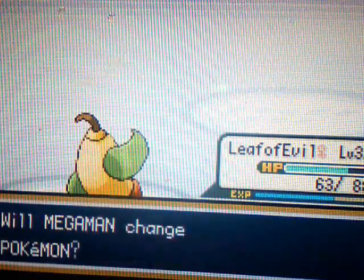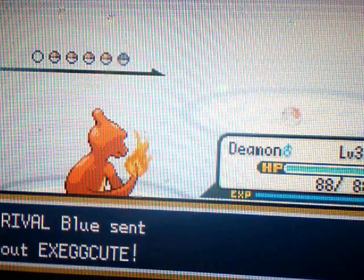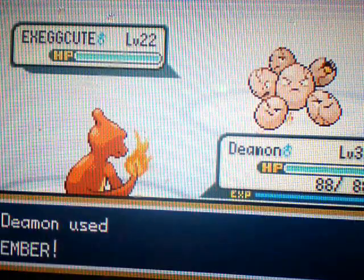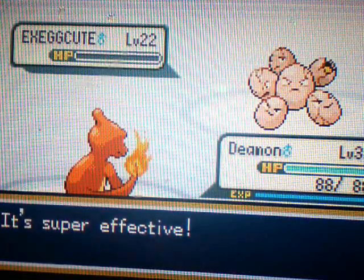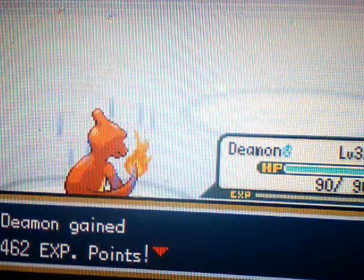Wow, one hit. Next up is Exeggcute. Now, keep in mind about this battle — he will always have one Fire type, one Grass type, and one Water type. For his Grass type, he will have an Exeggcute. His Water type will be a Gyarados, and his Fire type will be a Growlithe. If he doesn't have a Water type, then he will have his Starter Pokemon.